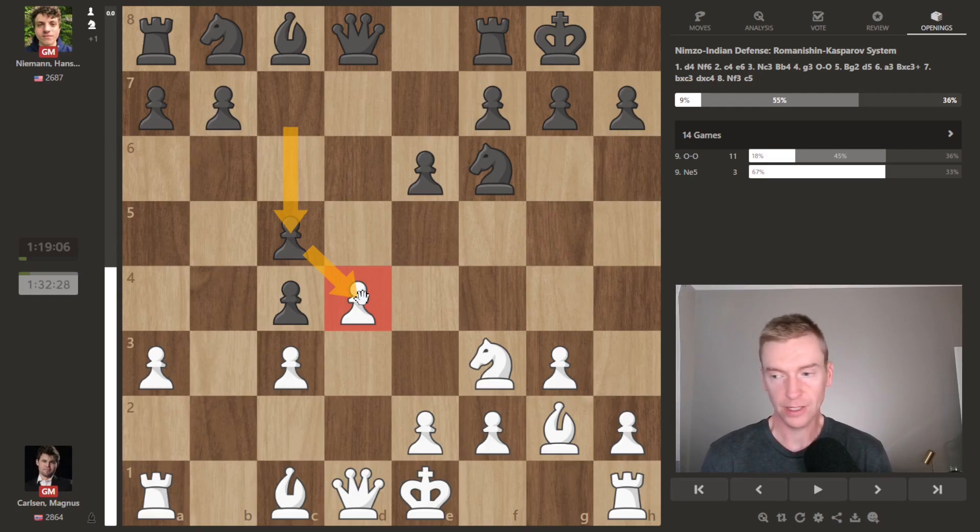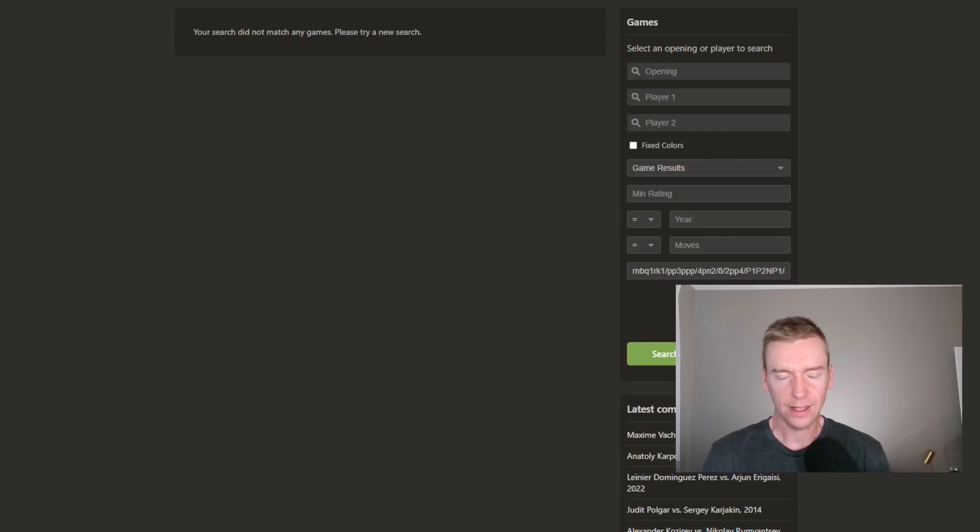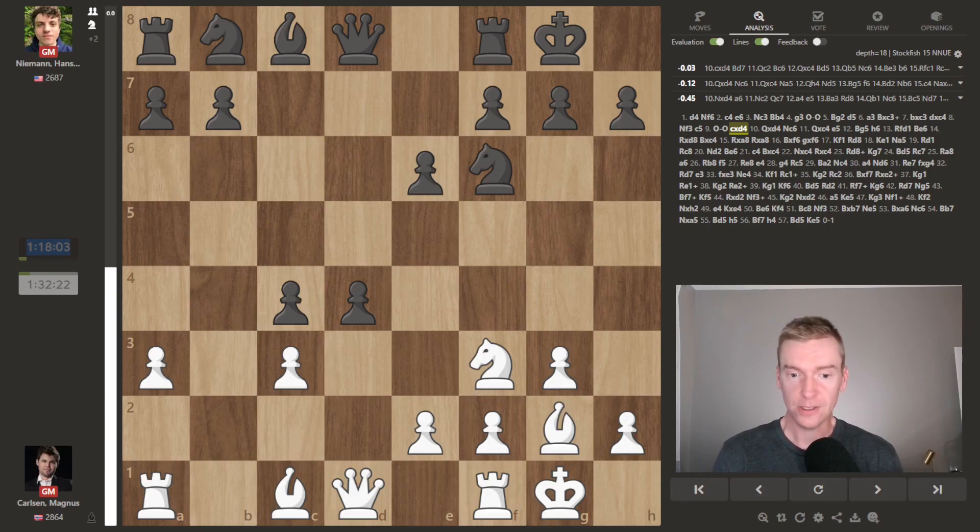Castles, and this cxd4 was kind of a rare move — we're only following one game here. When I click it none of the games even show up, so this is sort of like the new move by Hans. If you look at his clock it doesn't feel like it's completely prepared, unless he's just sort of checking his notes as he goes, because he's down to an hour and 18 and Magnus is still definitely in prep with an hour and 32.